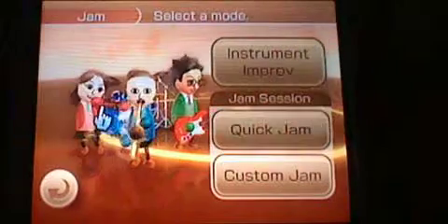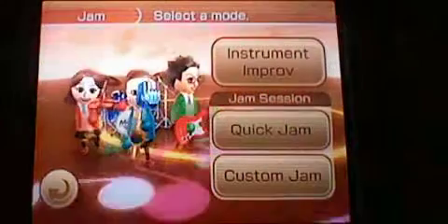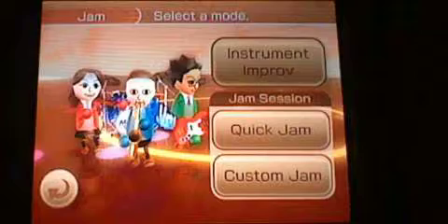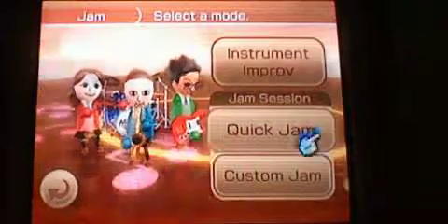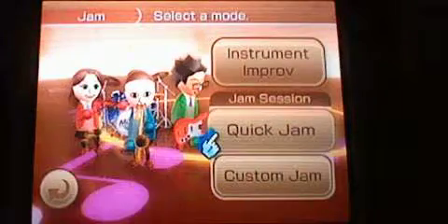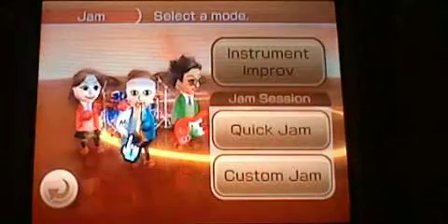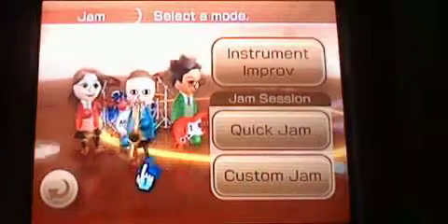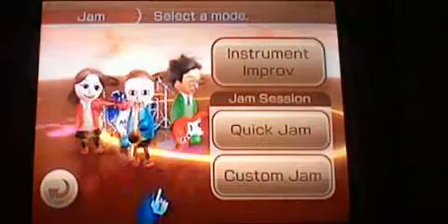So now let's go over the modes. Here we have Jam, where you can do an instrument improv and test out all the instruments — there are 66 instruments in all. In fact, in 2010 this was rated most instruments in a music game. Quick Jam is one of your jam sessions where it randomly picks the song, instruments, part of the band, where you'll be playing, and what style it will be. Custom Jam lets you customize the song, stage, instruments, and all the parts.